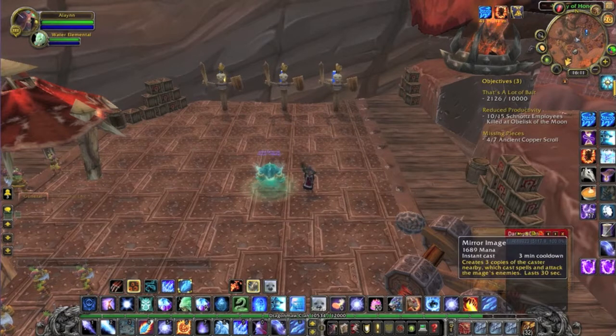Icy Veins and Mirror Image — something else you want to use at the start of a fight and whenever they're off cooldown. They give you a nice hefty boost to your DPS.